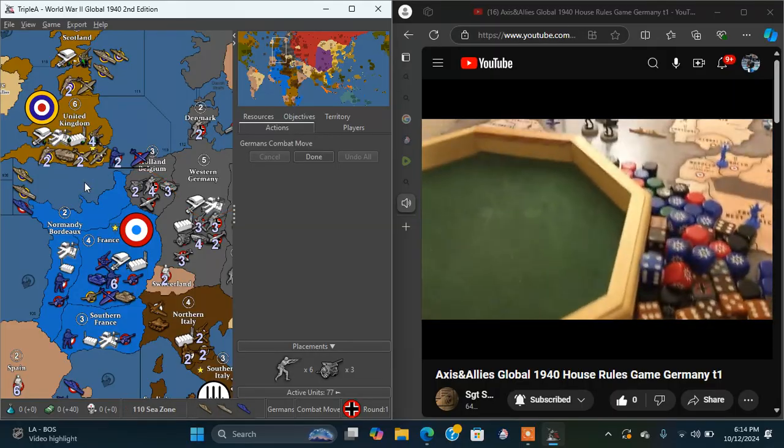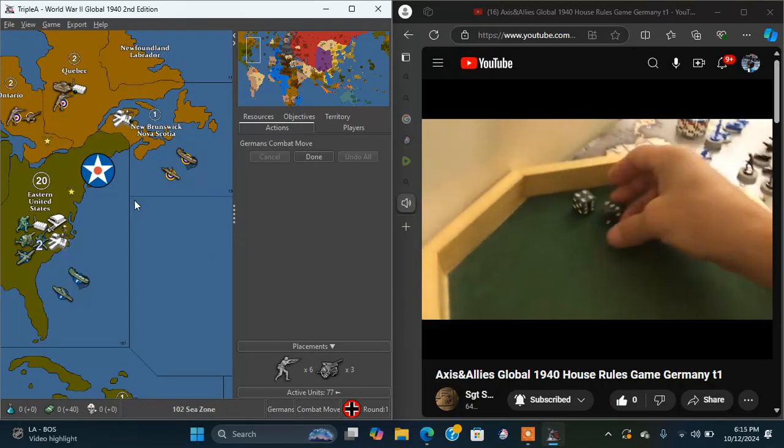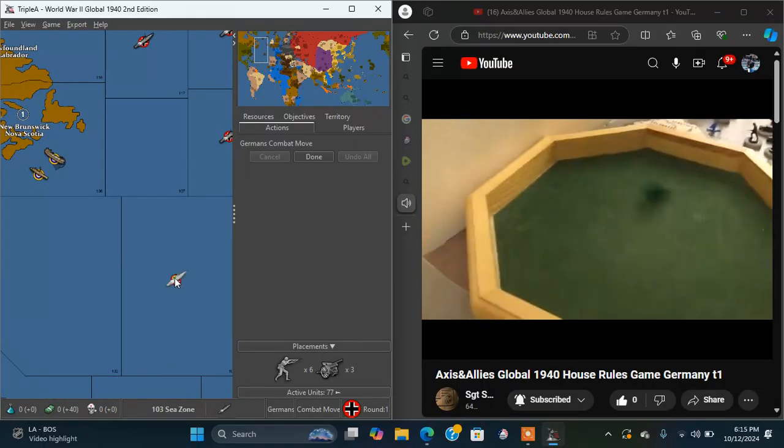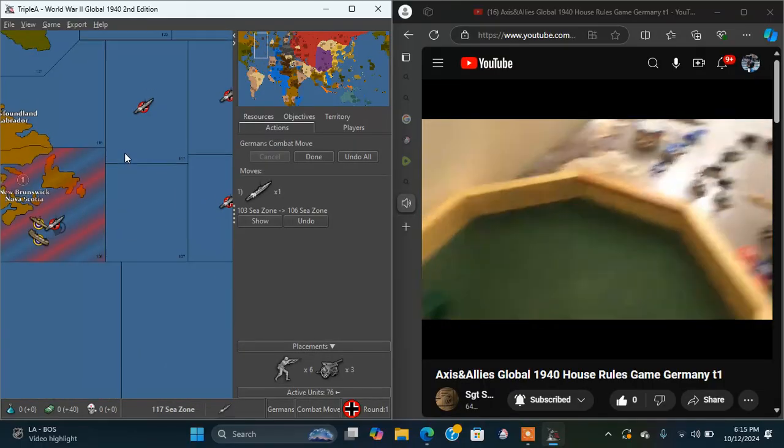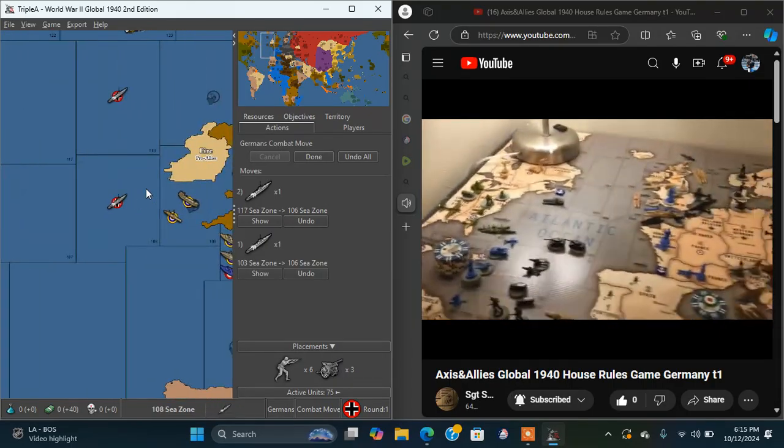Sea zone 106: I've got two at three. Two at three — I've got one hit. He's got a two and his two misses. So we take out 106. We do have super subs.